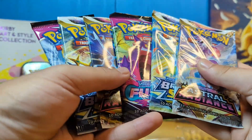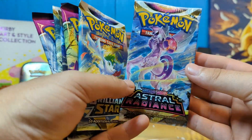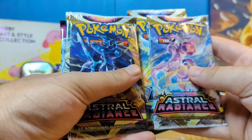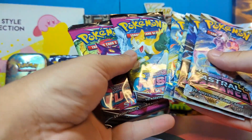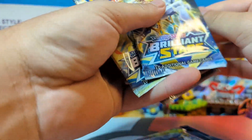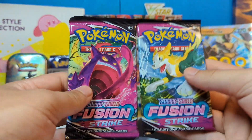I have not opened a single pack from any of these, except maybe a Fusion Strike. I hear a lot about Legends Arceus being part of the Astral Radiance set — as you can tell by the ancient forms of Dialga and Palkia. I cannot wait to look through there. I want to do something different: we're going to open the older sets first, with the newer sets being last.